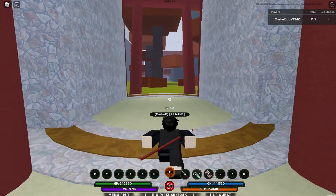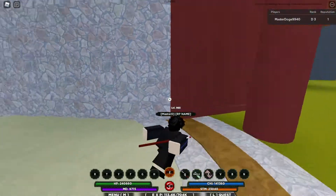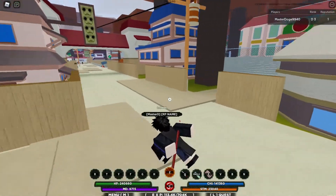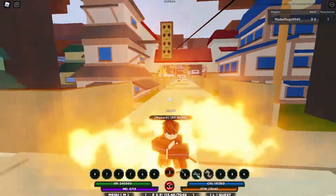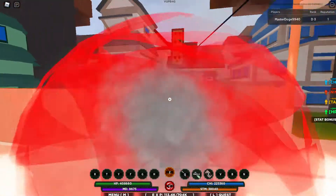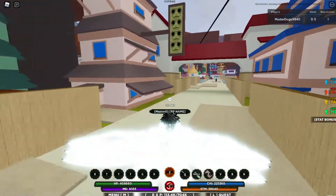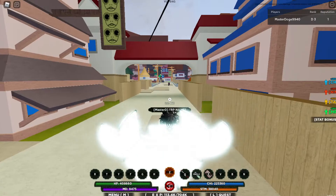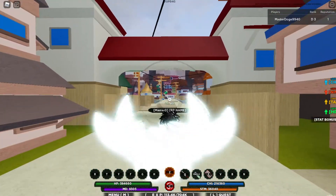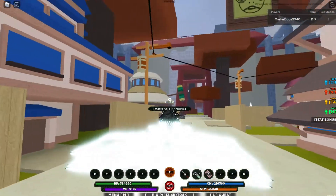What's going on guys, welcome back to another video. Today I'm gonna be showing the Firework Katana spawn location. It's an Ember, it spawns at 4:45 p.m. Eastern time. So what you're gonna want to do is start at the front.